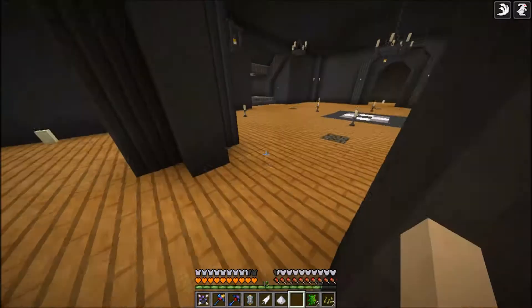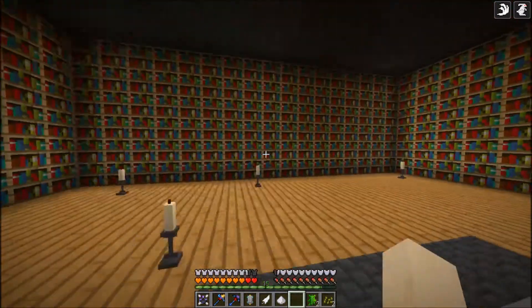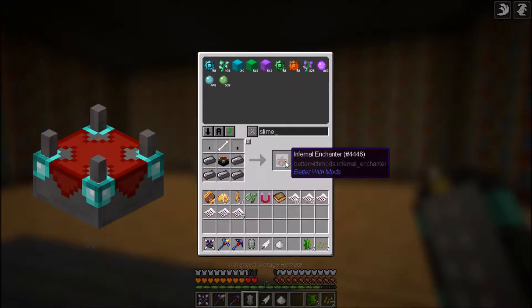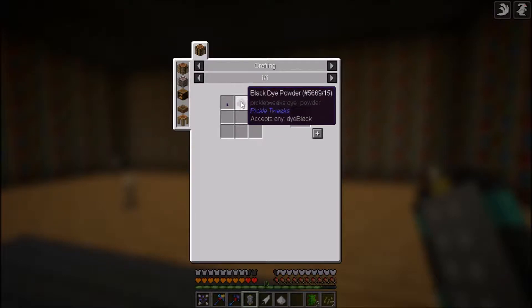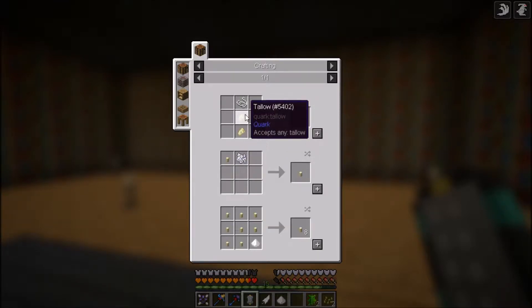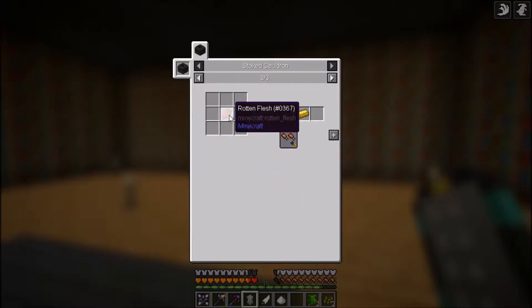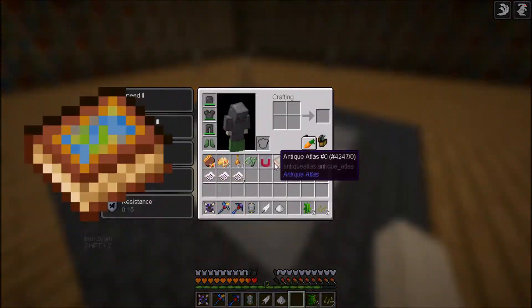The other rooms are basically empty right now, but if you go down here there's another place - this is going to be our infernal enchanter room. This is the soulful steel, and these black candles are made with any kind of candle and black dye. The key ingredient is tallow - tallow is basically any kind of cooked meat or rotten flesh, which gives you tallow and it's pretty easy to make.